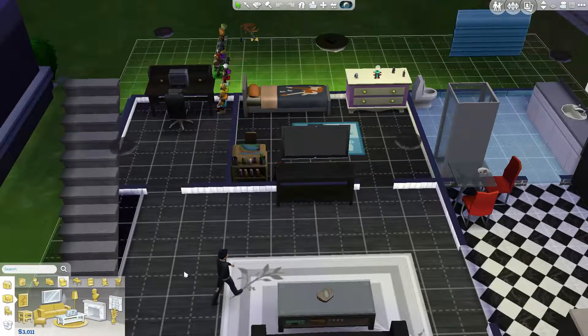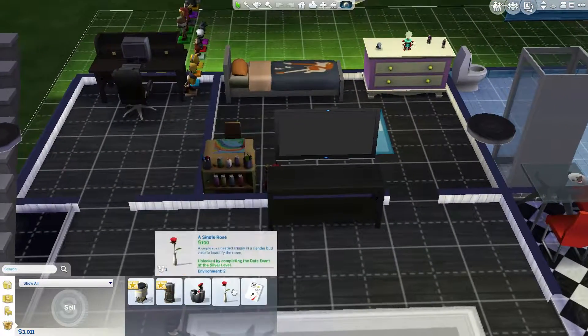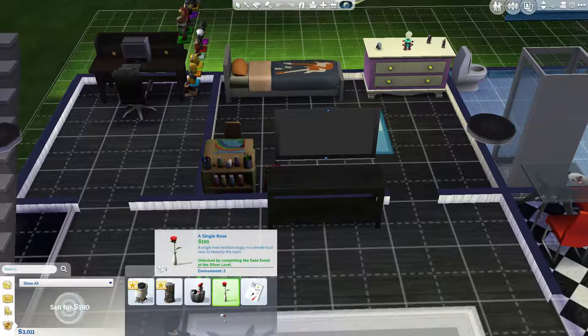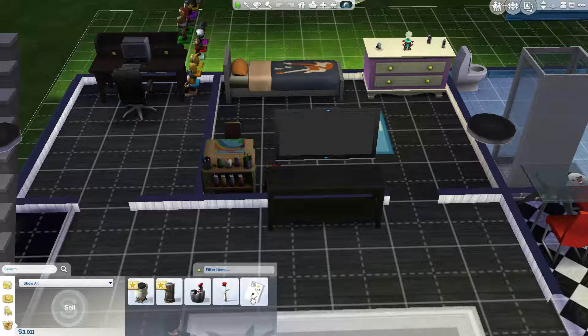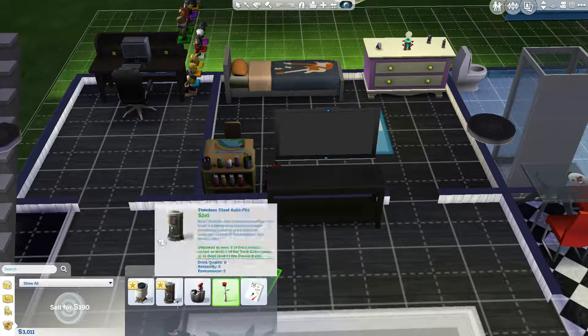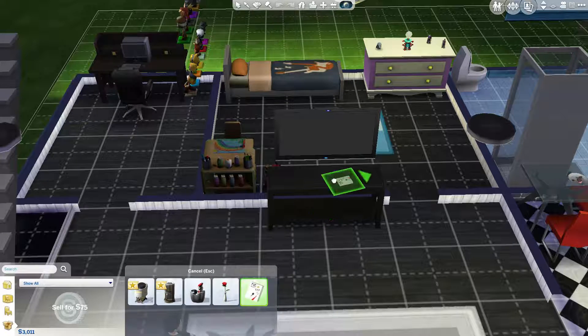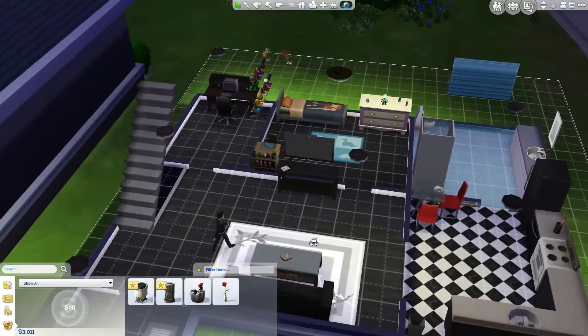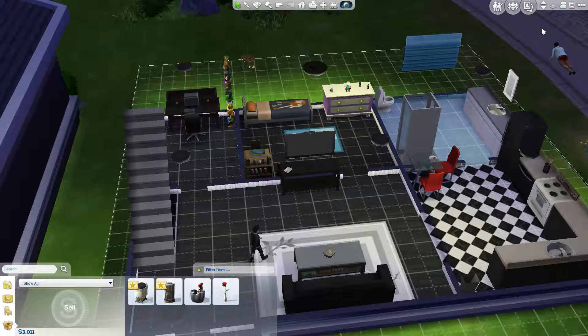We have to go into the building menu again and place some stuff out. Oh, why is it underneath? I actually have no idea. Can we place the book here as well? That one we can place on top — not that one. Strange. Alright, let's place the book here. Can we turn it a little bit? Like so — there we go.